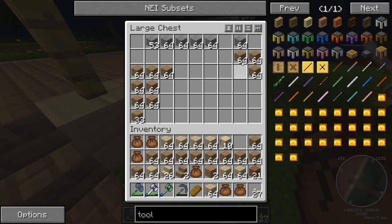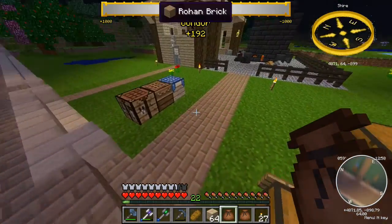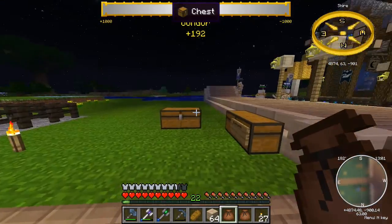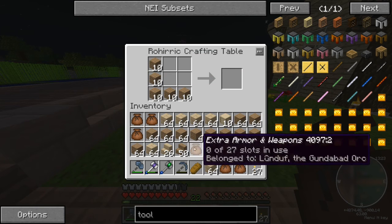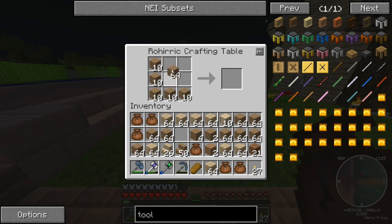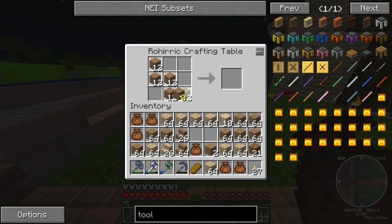Let's convert some of these - we will definitely need some bricks so we've got to take these and put them in the stair configuration to get our Rohan brick stairs. I want to make this bridge sort of like - it's going to have the same base as the road, but I want to make it into a covered bridge, so we'll see how that works out.